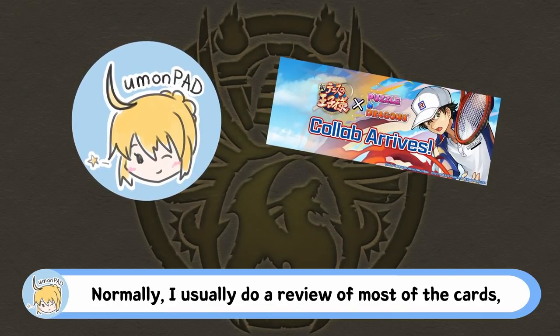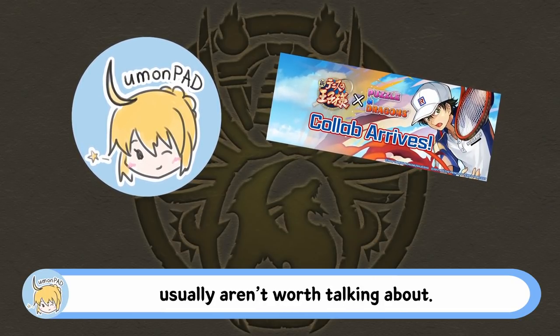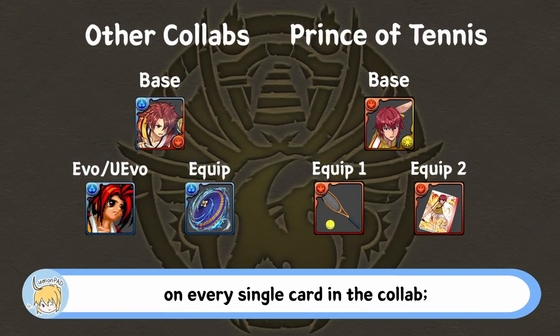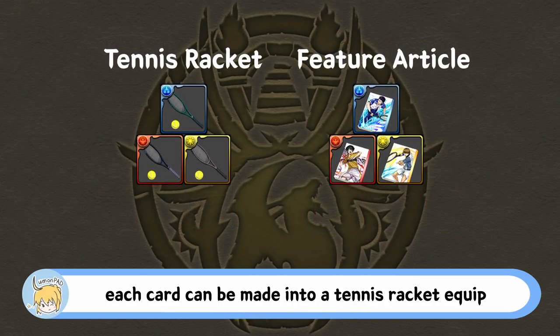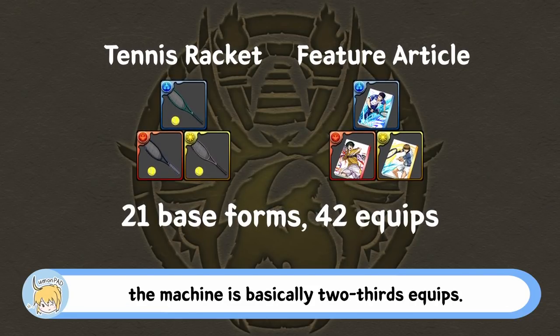Normally, I usually do a review of most of the cards, but nowadays I feel like expressing my raw thoughts is more valuable since most cards and machines usually aren't worth talking about. Prince of Tennis collab, unlike other machines, forgoes ultimate evolution forms for a second assist evolution on every single card in the collab. Each card can be made into a tennis racket equip or a feature article equip. Because there are no ultimate evolution forms whatsoever, the machine is basically two-thirds equips.